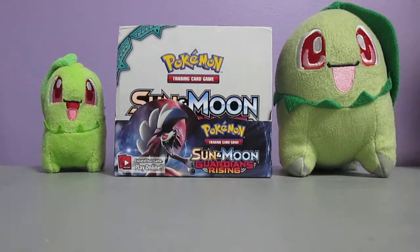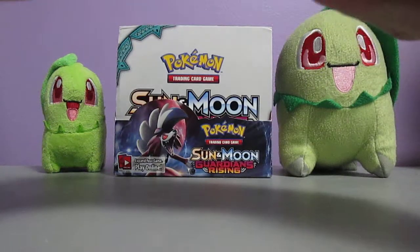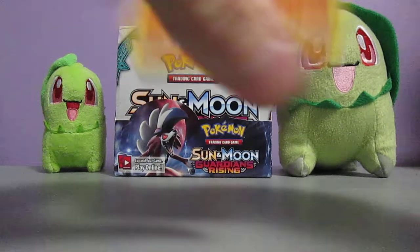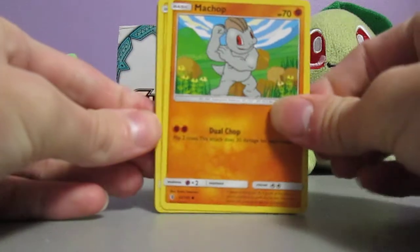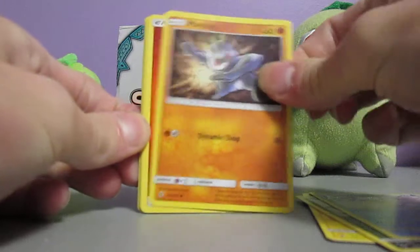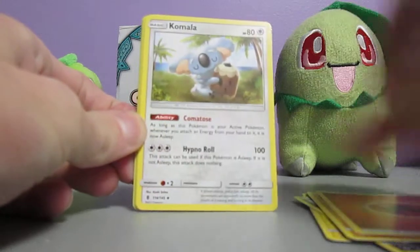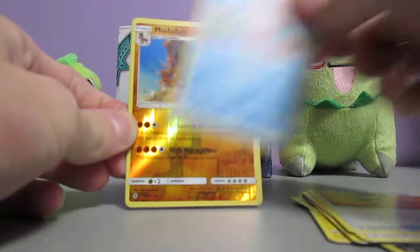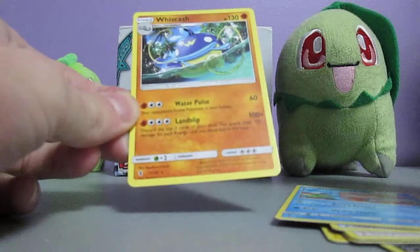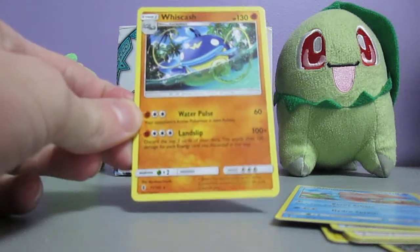Tapu Koko pack now. I think you can get all the Tapus in this set. I know you can get Tapu Fini for sure - I'm pretty sure I have at least one from the first Booster Box I opened with this set. We've got Machop, Helioptile, Murkrow, Alolan Sandrew, Machop, Fire Energy, Kamala, Rescue Stretcher, Alamamala, Mudsdale Reverse Holo which is a rare, so that's good. Two rares, and a Whiscash. Nice. And you can tell this card is actually kind of miscut, which is cool.